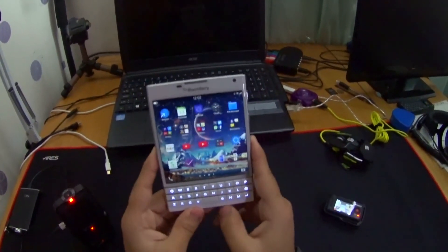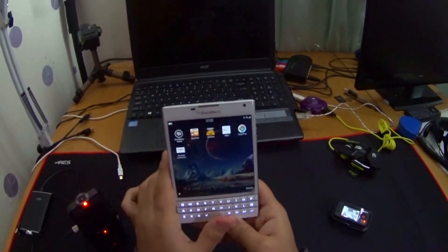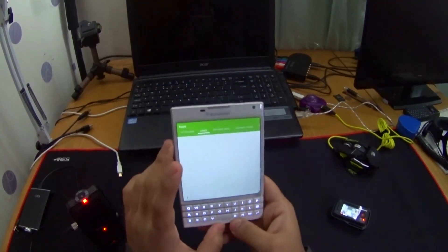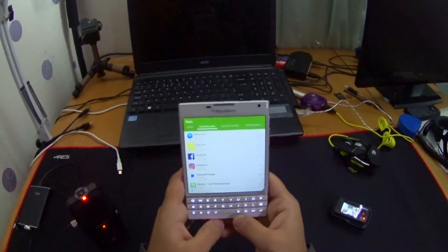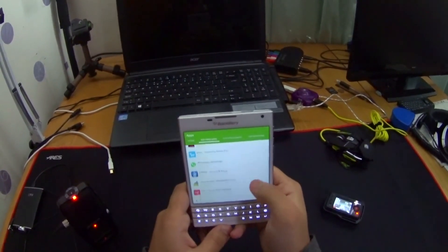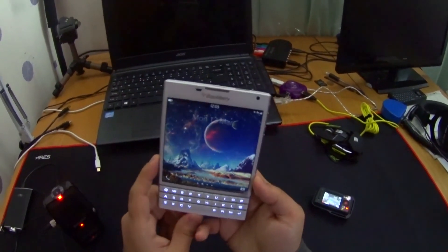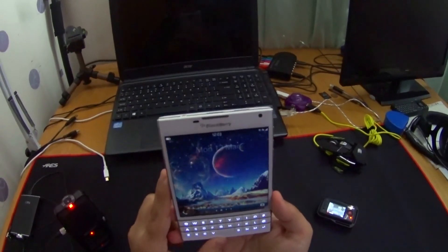If you guys want me to check out any app on this device, let me know in the comments below. I'll install it, check it out, and see if it works, then let you know. I do have Snap, which has all the apps and games. By the way, the top three apps are apparently Facebook Messenger, and the keyboard scrolling doesn't work on the home screen. Anyway, this is going to be the last part of this whole series.